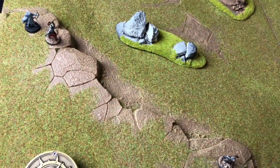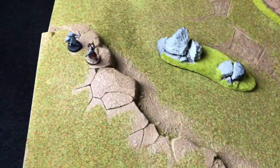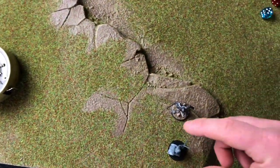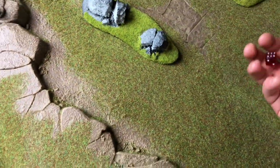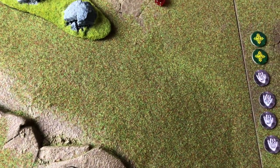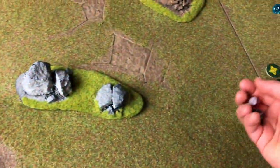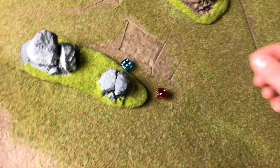Rolling for priority — good gets it. He charges in on both combats. In the first combat the warrior wins and on a 5-up he slays the Orc — and he does! Boom — the tables have turned. In the other combat there is now just one Orc remaining. On a 5-up — the Orc survives. So we have one Orc and two Warriors remaining. Rolling for priority — evil gets it. The Orc charges in.